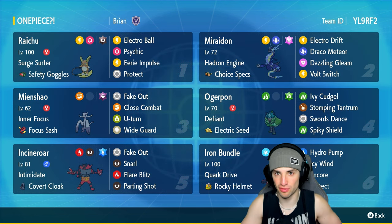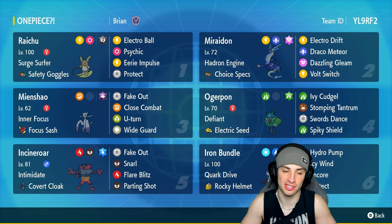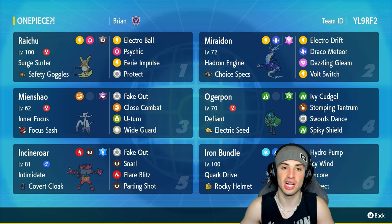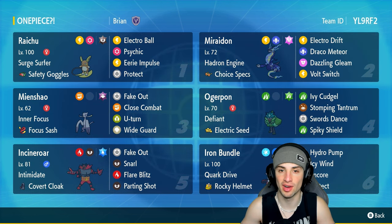Alolan Raichu is one of the coolest regional forms of all time in my opinion — super dope design and a super dope typing of Psychic and Electric. It's got Surge Surfer as its ability to pair up with electric terrain, doubling its speed. This Raichu also has Safety Goggles as its item, with a moveset of Electro Ball and Psychic for two STAB moves, Eerie Impulse to drop Special Attack, and Protect.